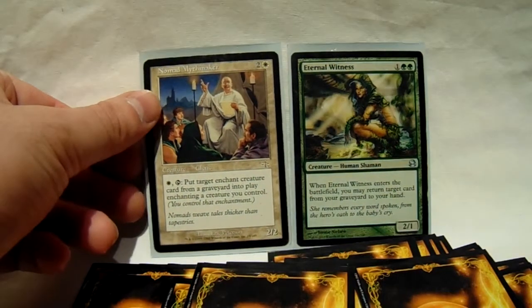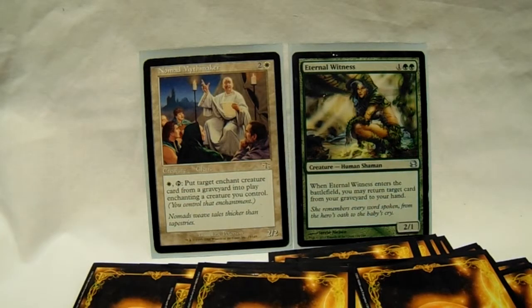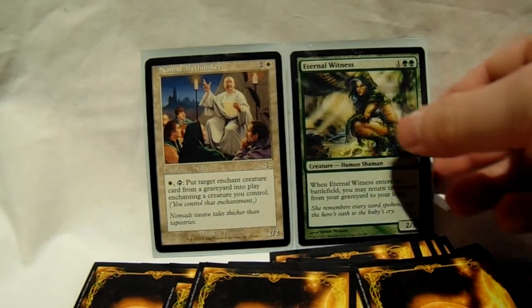Nomad Myth Maker, though, is a little better because it's a three-drop, 2/2, and on the next turn it's out — or if it has haste for some reason, if you give it that. It's white and tap: put target enchant creature card, which is now an aura, from your graveyard into play enchanting a creature you control. This will get out of hand so incredibly fast that most of your opponents should kill this thing right away. If you're playing someone and they drop this, kill it immediately, because they will do something ungodly bad with it to you. Unless you're the one playing it, in which case protect it, because you will do something ungodly bad to your opponents.